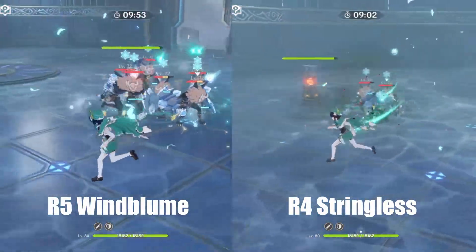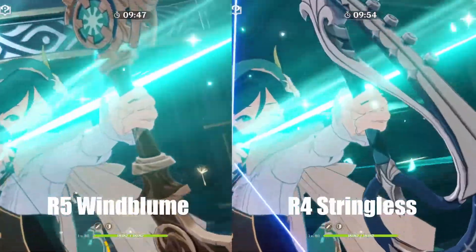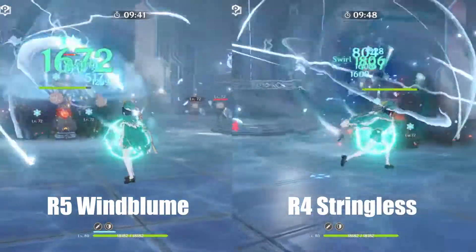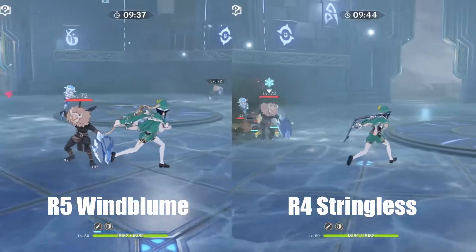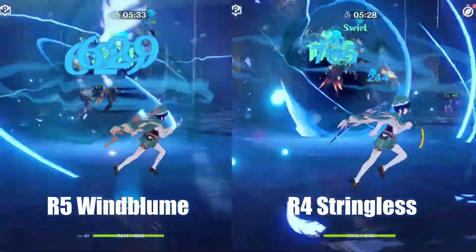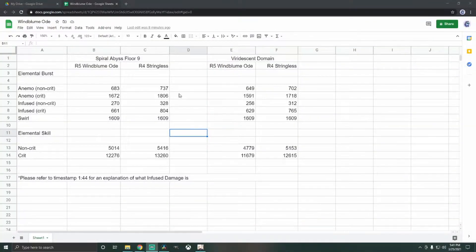Here's Elemental Skill Damage. Elemental Burst in Floor 9 Spiral Abyss. Another Elemental Burst in the Viridescent Domain. Here are the results — I think the Windbloom Ode actually did pretty good in my opinion. But remember, all these numbers do add up, so over time you can see that the Stringless will out-damage the Windbloom by quite a lot if you add all the ticks of damage.